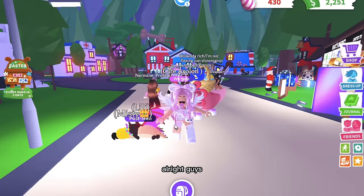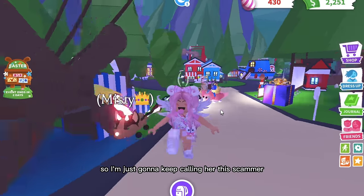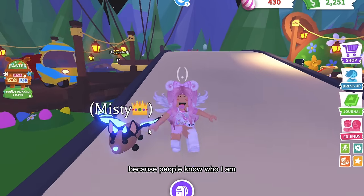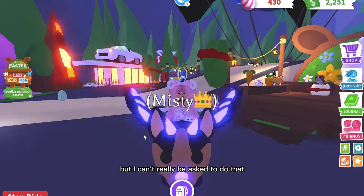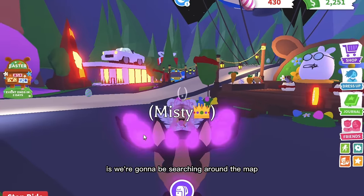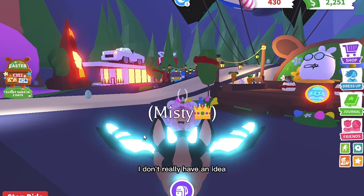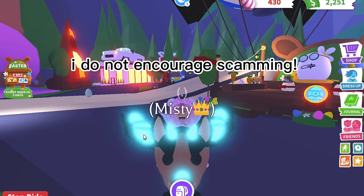All right guys, so we've joined the scammer's server. I'm not really sure what her name is so I'm just going to keep calling her 'the scammer' until I find out. I actually have to turn my trades off because people know who I am and I have to go undercover. What we're going to be doing is searching around the map to find the scammer and hopefully trick her. I don't really have an idea on how I'm going to scam her yet, but I'm going to find the best way.